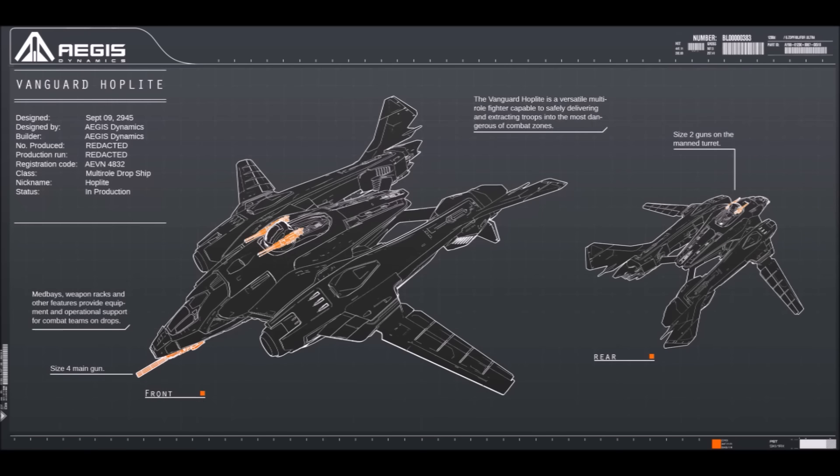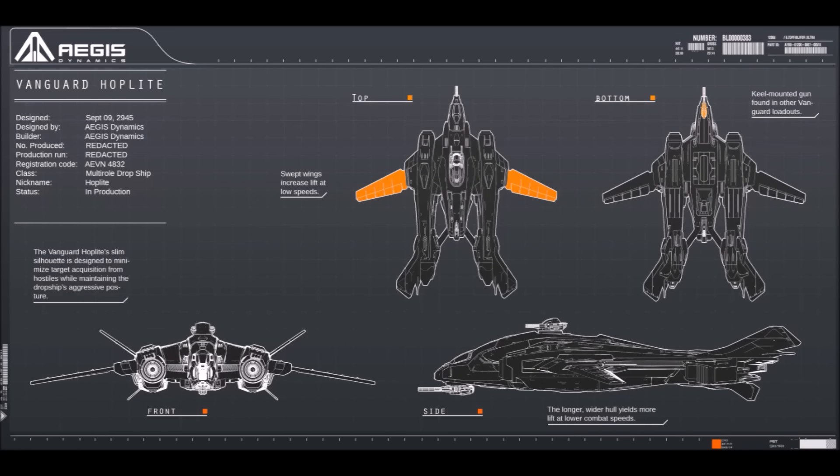Med-base weapon wrecks and other features provide equipment and operational support for combat teams on drops. The Vanguard Hoplite is a versatile multi-role fighter capable of safely delivering and extracting troops into the most dangerous combat zones. It has size 2 guns on the manned turret and a size 4 gun as the main weapon on the front. The Hoplite's slim silhouette is designed for minimized target acquisition from hostiles while maintaining the dropship's aggressive posture. Swept wings increase lift at low speeds, and the longer, wider hull yields more lift at lower combat speeds.